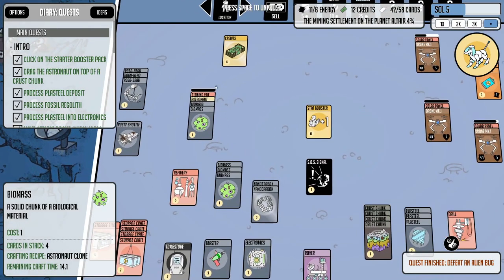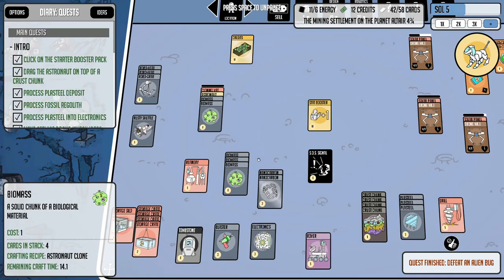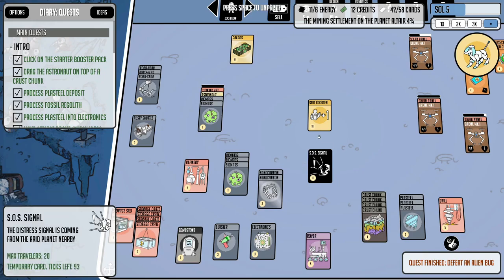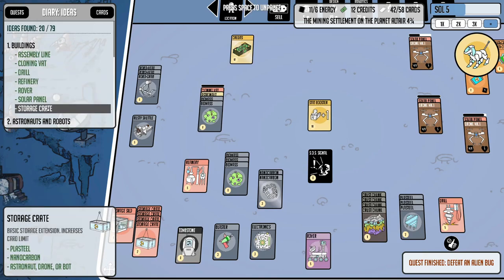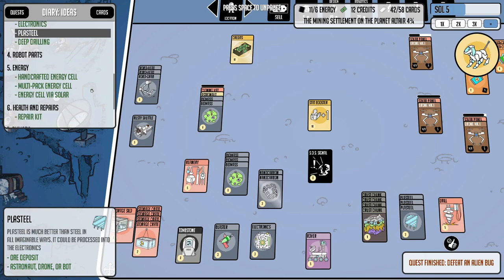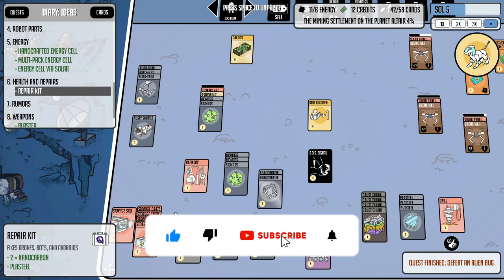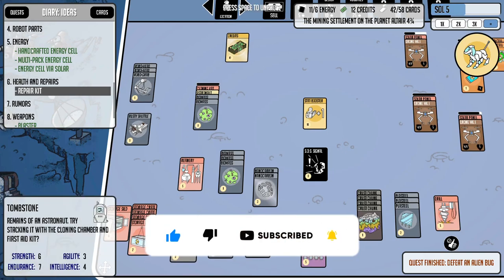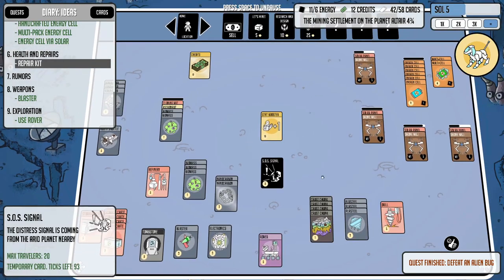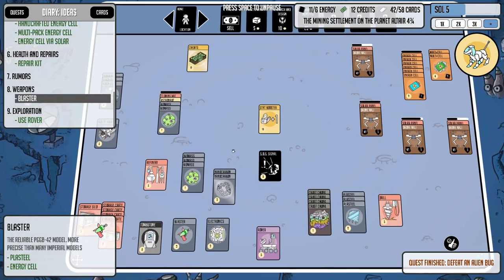First things first, we are cloning another astronaut right now — I've got the two biomass on the cloning vat to replace our dead guy. This card does say we could clone him back with a first aid kit, but we don't have one yet. I'll keep the tombstone in reserve. Wait — is that it? Repair kit? This says first aid kit. I think that might be different, but I'll keep my eyes out.